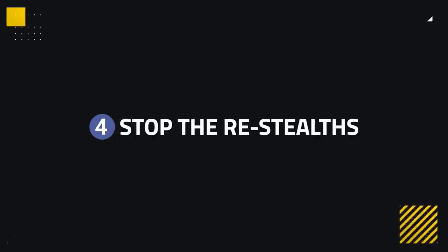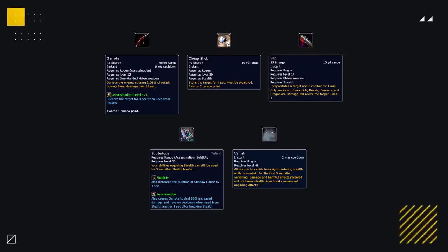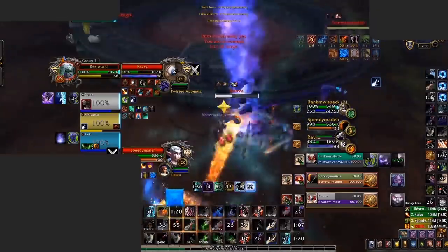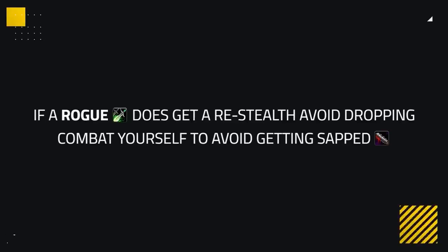When an assassination rogue is in stealth, they can use abilities unavailable otherwise: Sap, Cheap Shot, and their empowered Garrote — apart from the opener, during Subterfuge, or with their 2-minute Vanish cooldown. Unlike Subtlety, Assassination cannot access these abilities consistently, so the only other way is via a re-stealth. That brings us to our 4th tip: always stop re-stealths. Cheap Shot stuns you, and in 3v3 this can help the rogue set up kills that assassination usually struggles with. Garrote from stealth not only silences for 3 seconds, but thanks to the Shrouded Suffocation trait grants bonus combo points and deals significantly more damage. Worst case, allowing a re-stealth lets the rogue drop combat and secure a sap — so stop re-stealths however you can.